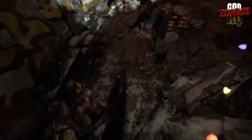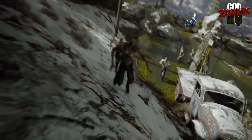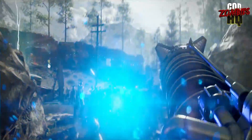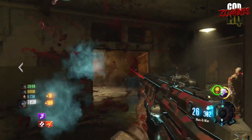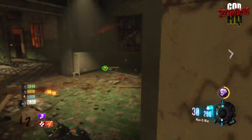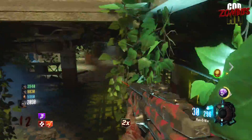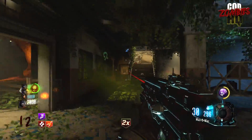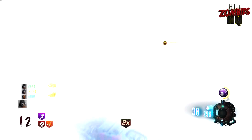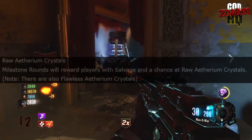Now let's get into what I think is the most interesting part of the leak — something we had zero information about until now — information about the specific zombies currency, the Liquid Divinium and Nebulium Plasma replacement here in Cold War Zombies. The leak outlines two specific kinds of currency that we'll be earning during something called milestone rounds, which we can assume might be every five or ten rounds. If you beat that round, you'll earn some of the new types of currency.